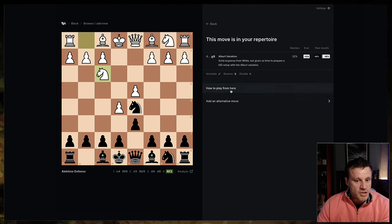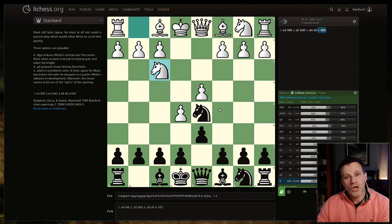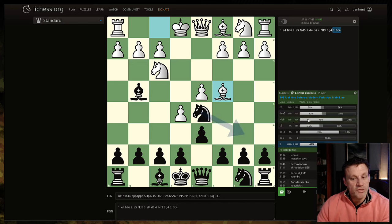So the Albert variation — G6 — we get out of all of that stuff. And you can see there's a little link that says 'analyze'; you click that and it pulls up the position on Lichess. G6 here just scores 48% for black; other options are available of course. And you can see after Knight B6 — very common, 76% win rate. But we're going to avoid all of that. So if my continuation had been Bishop to G4, then I would drill that.